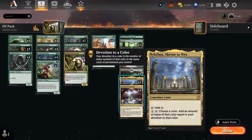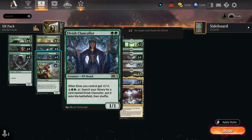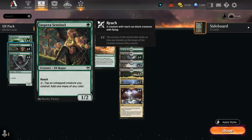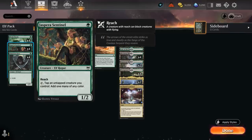Another nice addition is the two copies of Nykthos in our mana base. Even though we're not a dedicated devotion strategy, as an Elf deck that adds a ton of permanents to the board, we will be increasing our devotion to green. So Nykthos can maybe give us a small mana boost, making it easier to activate an Elvish Warmaster to pump the team, or a Clan Caller to search up additional Elves. We also have the new Leafcrowned Visionary from Dominaria United, which can draw additional cards whenever we cast an Elf spell if we pay a green mana. Having Reach is also relevant against the Monoblue Spirits deck or maybe Green White Angels.